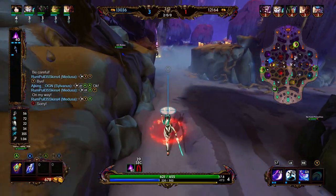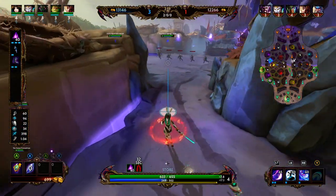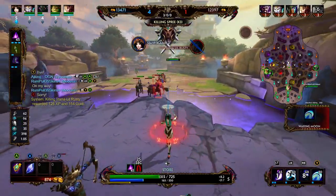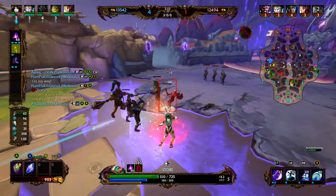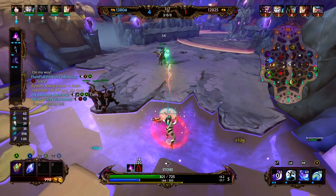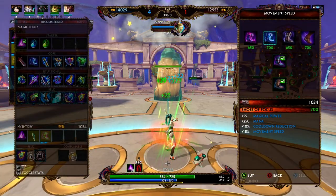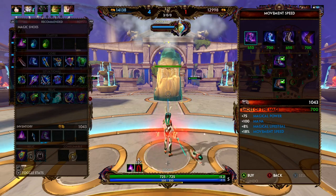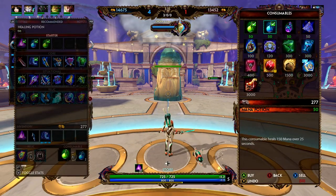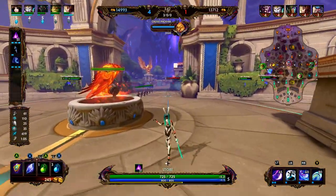Chang'e's passive is her rabbit. She can purchase or sell anything anywhere on the map because of the rabbit. With the rabbit we can open the shop menu and send it to pick up one item — the rabbit runs to the fountain, picks up the object, and returns to us. We'll back occasionally so we can leave with full health and mana. Also in her passive, Chang'e gains 25% movement speed with no back-pedal penalty whenever she is using her 1, 2, or 3.